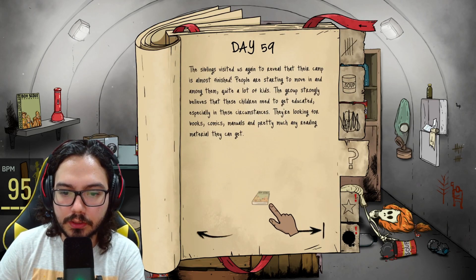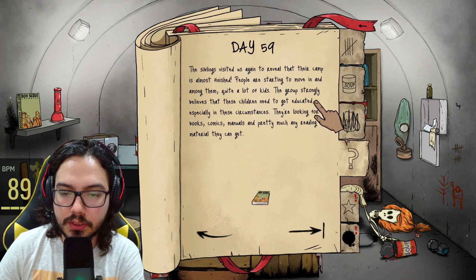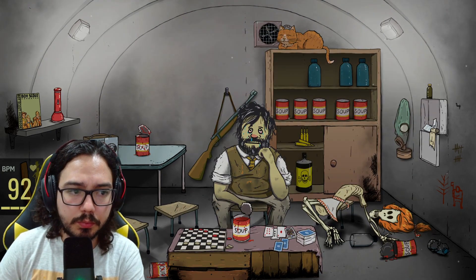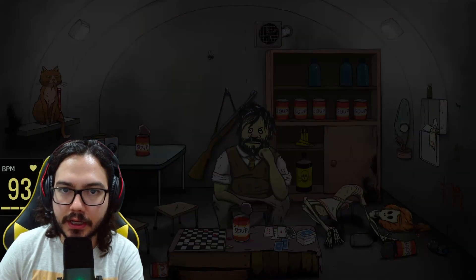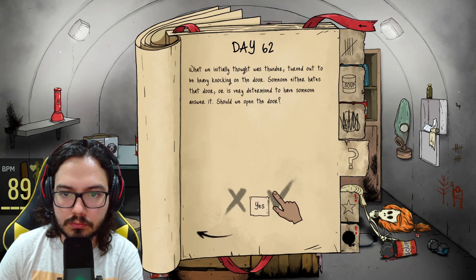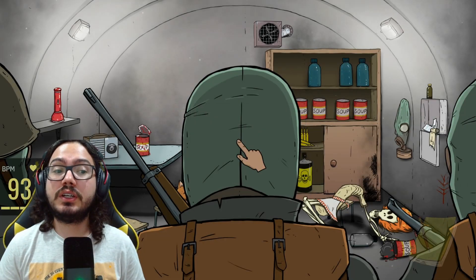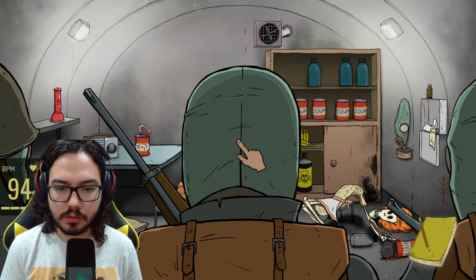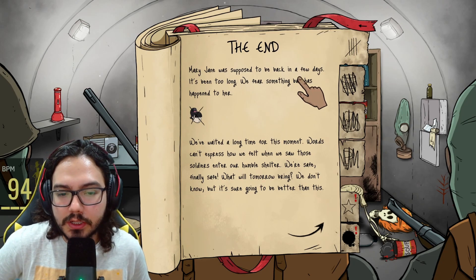Mary Jane, you're going to take the map. I don't know what items I need for these guys to survive, but whatever. I can't let you die. The siblings visited us again to reveal that their camp is almost finished — people are starting to move in and quite a lot of kids. The group strongly believes these children need to get educated, especially in these circumstances. He's a Boy Scout — here's the manual. Curiosity almost killed the cat — Shadikov found a tiny wire sticking, we already know this one. It's going to be the agents outside. Knock banging at the door!